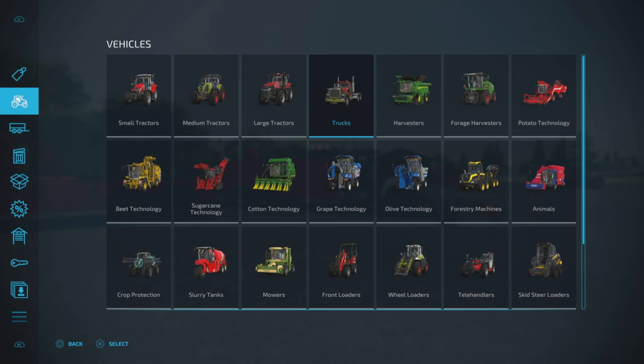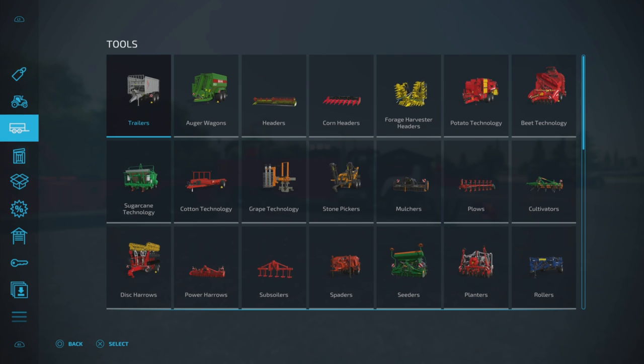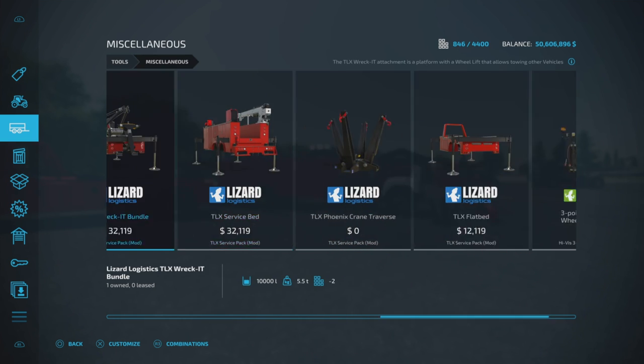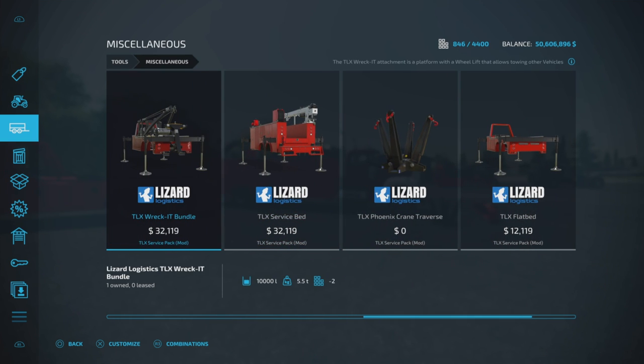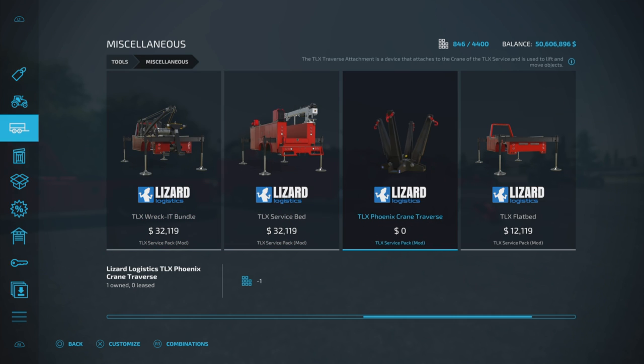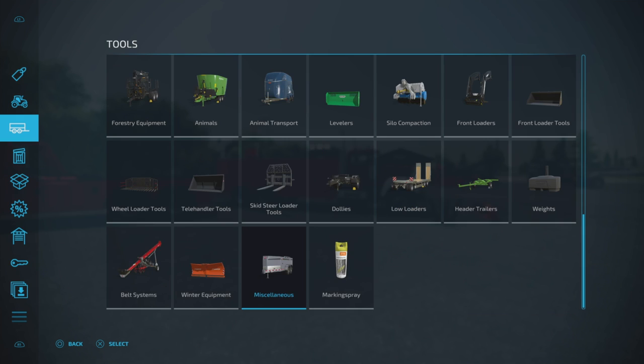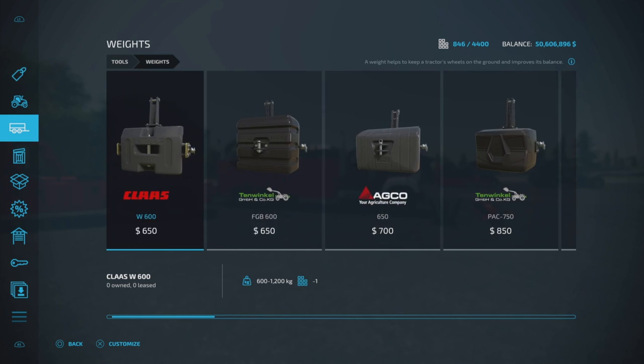Where do we find them? First of all, we're going to find them in Tools and Miscellaneous — that's where we'll find four of them. We have the Wreck-It Bundle, the Service Bed, Phoenix Crane Traverse, and the Flat Bed. Those are the first four. Slots are two for the Wreck-It Bundle, six slots, four, and two. And we have a weight that comes with this as well.